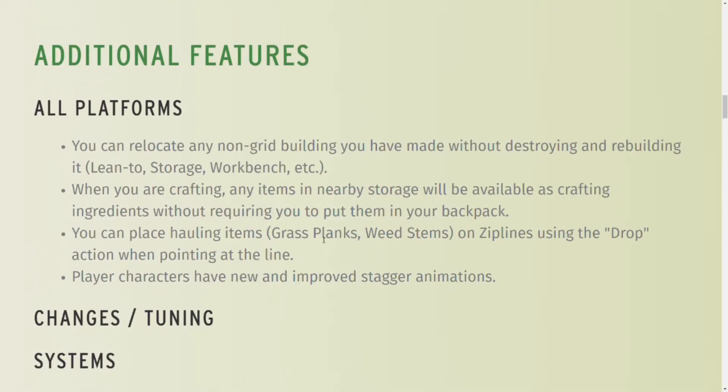On all platforms, this is huge: you can pick up anything that is not a building item — so not floors, walls, or ceilings — any placeable item, you can pick them up and move them anywhere. The awesome part is you can pick up a completely full chest and move it anywhere you want and drop it without the items being dumped into your backpack or losing them. Love that. Now you can just rearrange your house whenever you want.